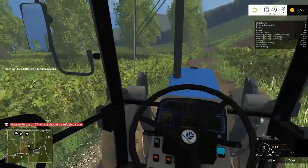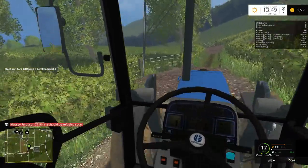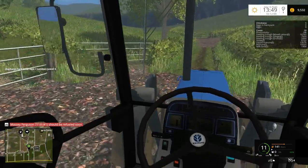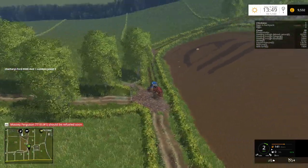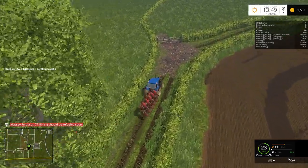We're going to start pigs and beef at some point, probably once we've done these fields, just to make it a bit easier. I think that one there is field five, so field four is straight in front of us.